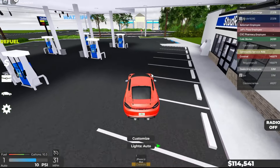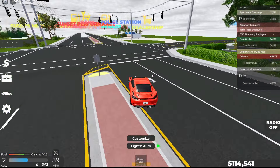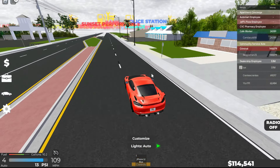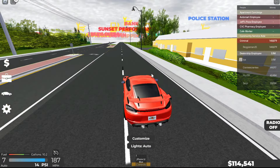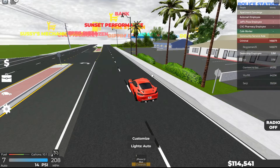This is my red Porsche. It's slower than my Mustang — it looks like it can go way faster than my Mustang, but it can't. Let's drive to the dealership, then I'll show off my next car. Actually, we might go to Sunset Performance — yeah, let's go. I have my blinker on too, by the way. Oh, it can go 200!